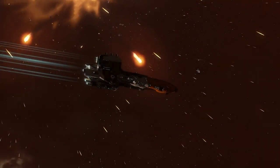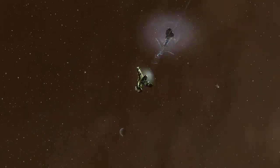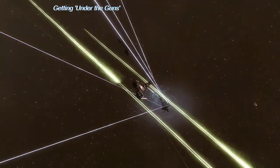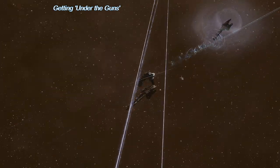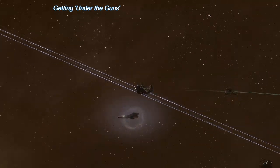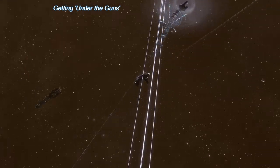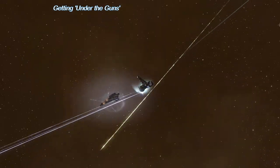Of course, this doesn't matter much if the target ship also has fast tracking turrets, or has weapons that do not rely on tracking such as missiles, rockets, or drones. An example is a small Atron-class frigate orbiting a Thorax where the Thorax has railguns. The Atron is able to use its transversal to minimize damage from those railguns, because railguns aren't as good at tracking as blasters. This is called getting under the guns.